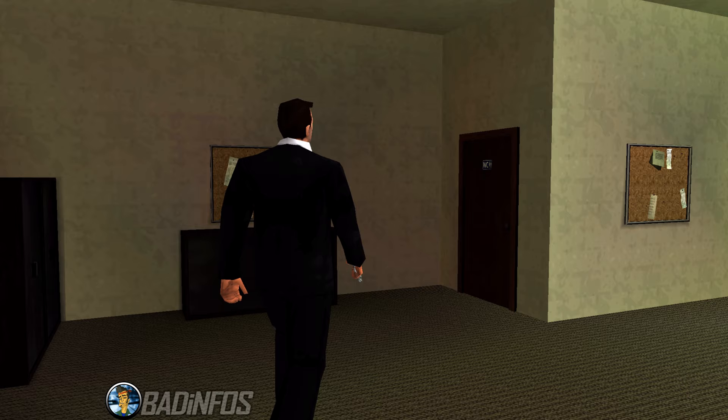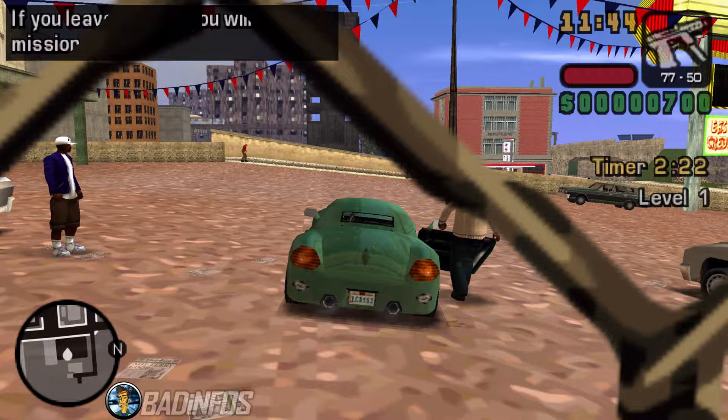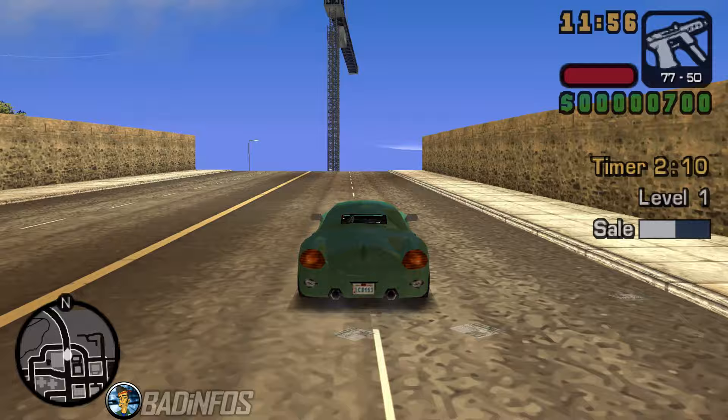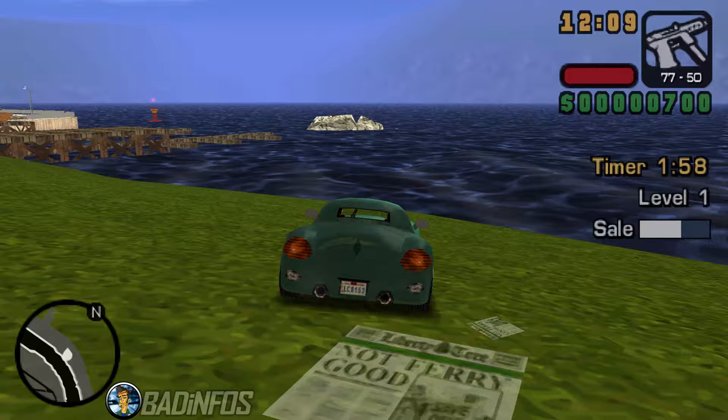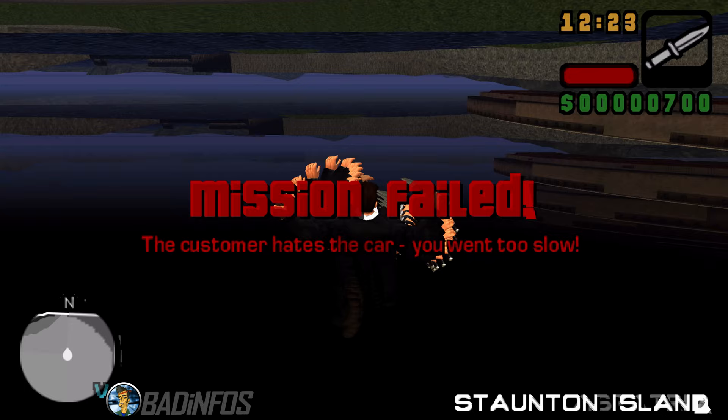Method number 4. This method will only teleport you from Portland to Stoughton Island, not Shoreside Vale. You also need to complete the mission Dealing Revenge for Vincenzo because that unlocks car salesmen. Start the mission between 8am and 6pm. Choose the fastest car and take your client to the nearest body of water — making sure not to drive too fast so you complete the sale, or too slow so you fail prematurely. Once you arrive, just wait until your timer is depleted completely. Right before it does, drive into the water. The timing is very tight, so be careful. After a while you'll just be teleported right next to the arena in Stoughton Island.